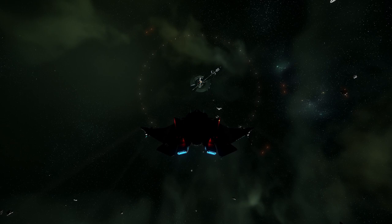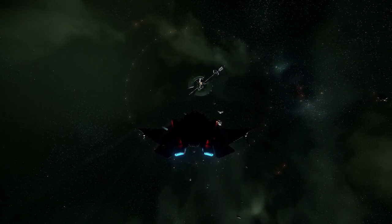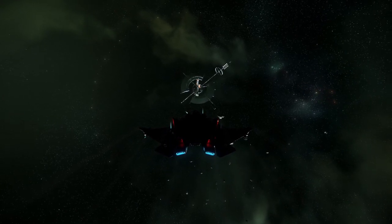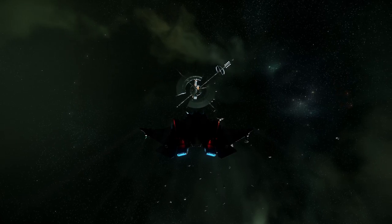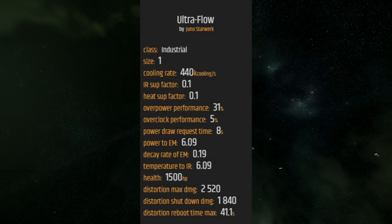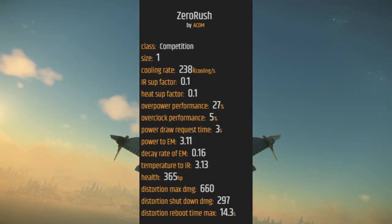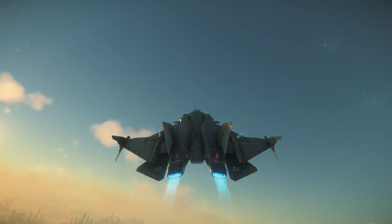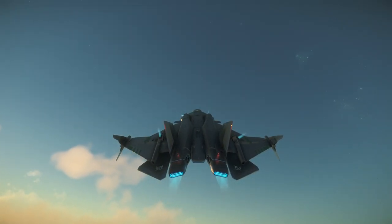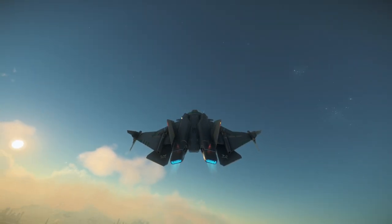Finally, we need to consider our coolers. While usually a pretty unnecessary upgrade due to how little of a difference it actually makes, if you want to be a completionist on your Gladius upgrade, grab an Ultra Flow for 27,550 Alpha UEC and a Zero Rush for 16,150 Alpha UEC. This combination gives the highest capacity cooler as well as the fastest cooler for the best of both worlds. They can both be found at New Babbage.